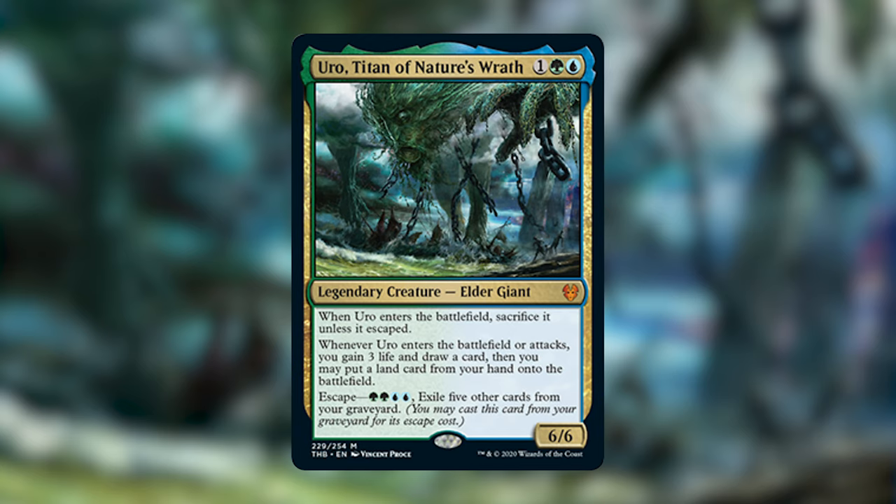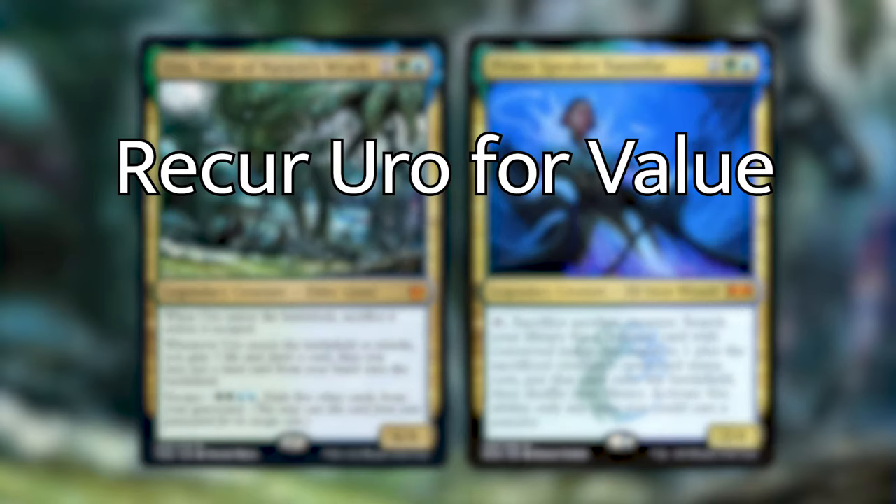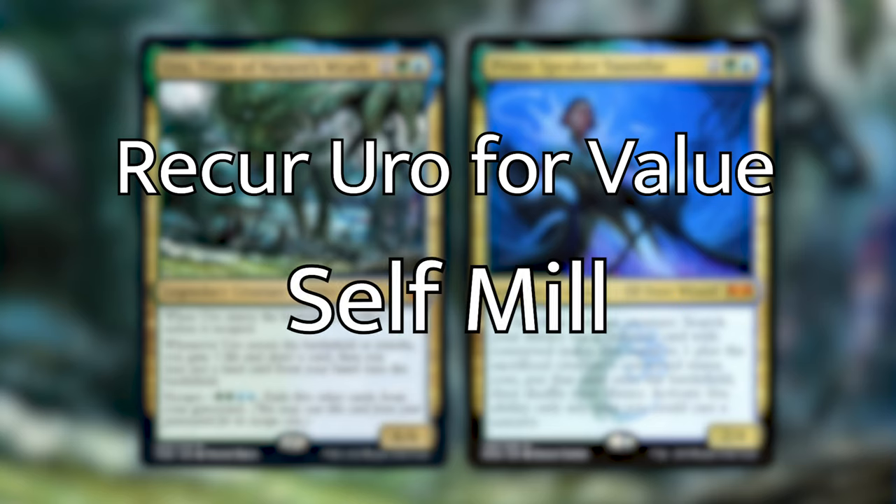At the time of recording this, this is the most valuable card in the set, likely because of the impact this deck is having on Standard and Pioneer. But what most intrigued me was its potential to be a rather unexpected commander. Looking to upgrade my Prime Speaker Vanifar deck for a while now, this deck came kind of unexpectedly and naturally as a super powerful draw and ramp engine. The goal of the deck is to use Uro to give us value and keep recurring him from the graveyard, building a semi-self-mill deck to continue to get Uro out and eventually find our win cons by drawing tons of cards.